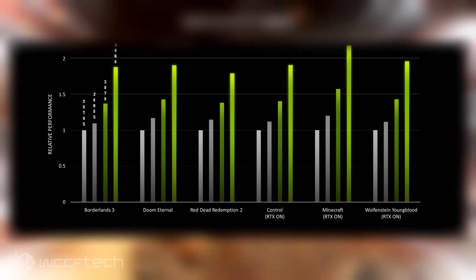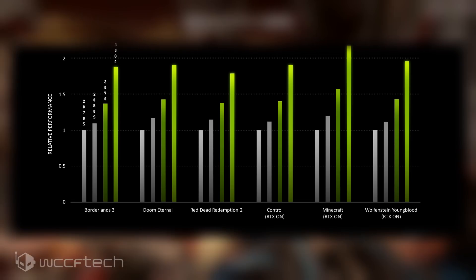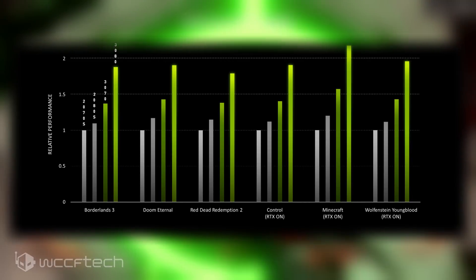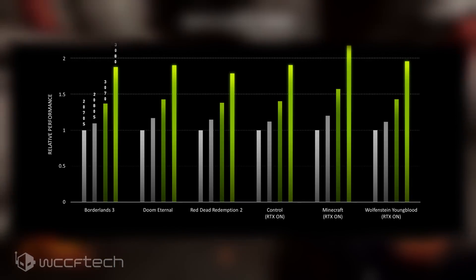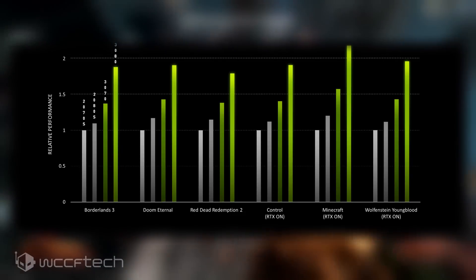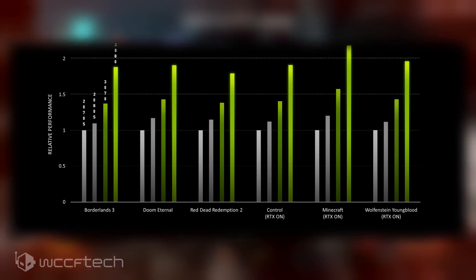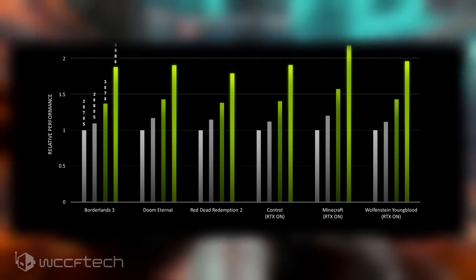Moving on to Shadow of the Tomb Raider, the game was once again tested at ultra settings. Our RTX 2080 Ti delivers around 55 FPS on average with the Ultra preset and DLSS enabled, while the 1% percentile performance is around 44 FPS on average. We don't know the exact FPS for the RTX 3080, but it could hover around 70 to 80 FPS, which makes for a 45% performance increase over the RTX 2080 Ti, or a 90% jump over the RTX 2080 — which would be simply incredible.